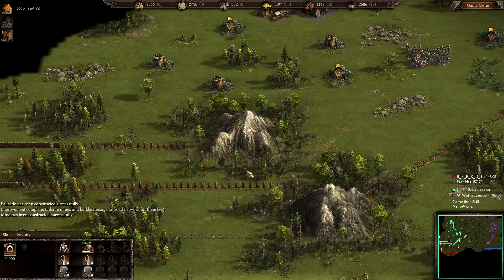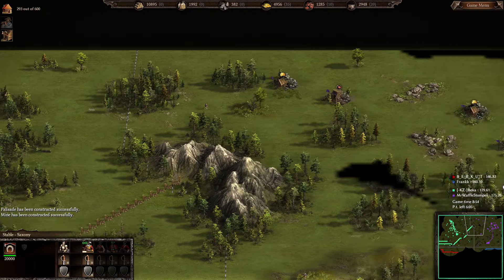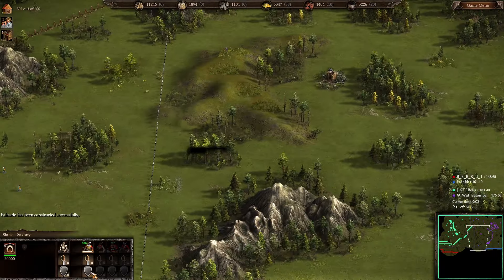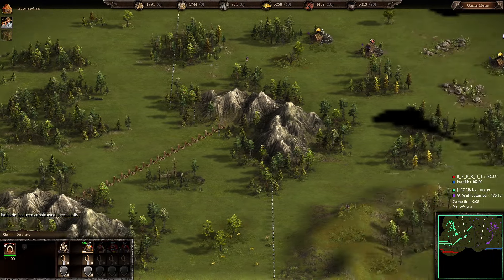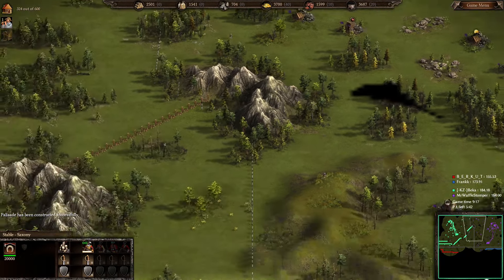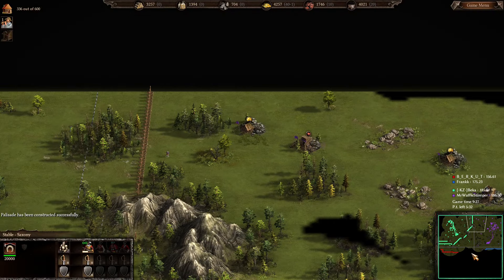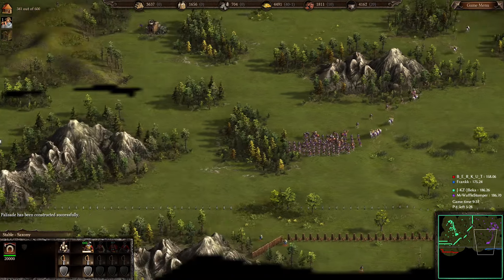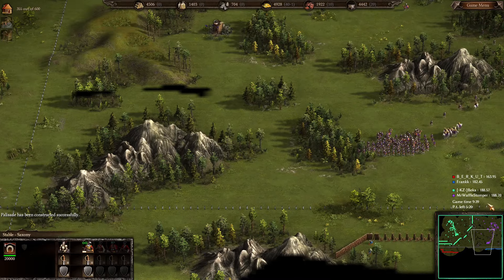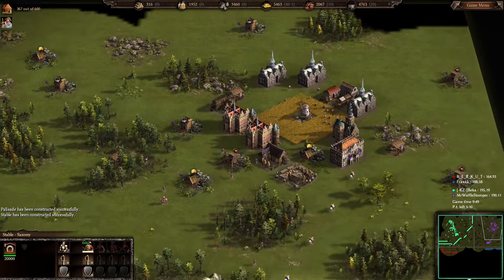Beka has an opening toward my base — I wonder if he wanted us to connect our defenses so I wouldn't need to build all the way up there. I probably wasn't savvy enough to realize that. He eventually palisades that part as well. Point-wise, Frank is doing well at 118, but Beka and I are actually both in the lead over Berkut and Frank right now, though Frank is getting up there.